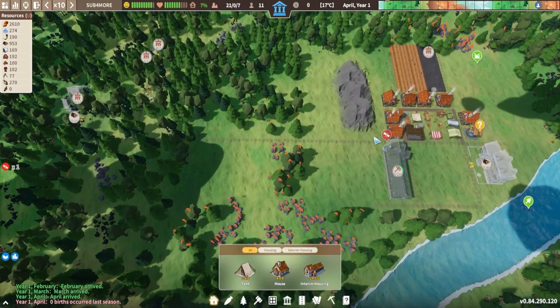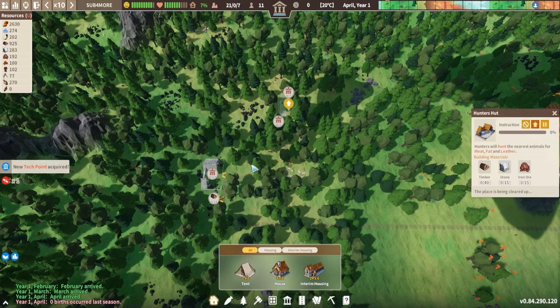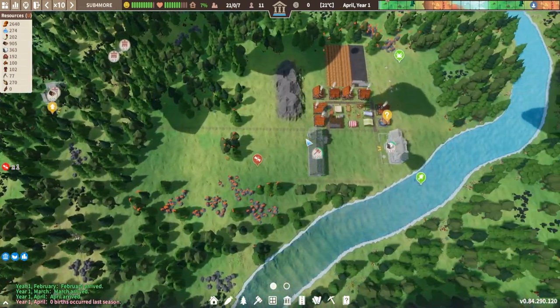That's the basic process for how we're going to get this thing started. It's a good idea to prioritize the hunter's hut and the gatherer's hut. Food is really really important, as is gathering in general. We're going to prioritize the tents for them as well so that when we get to winter they've got somewhere to live and they're not going to freeze.